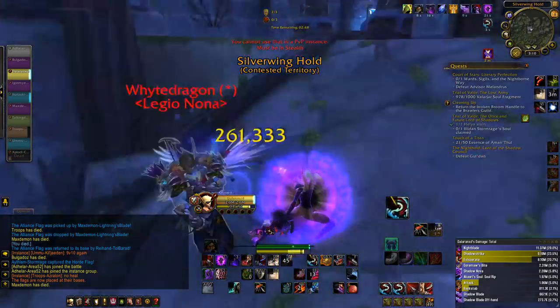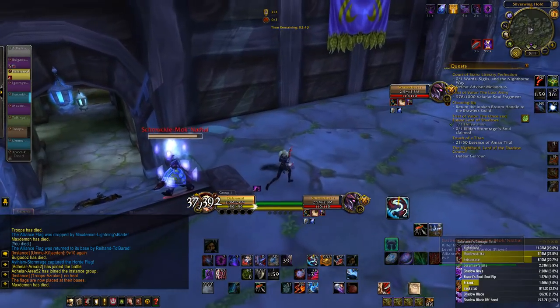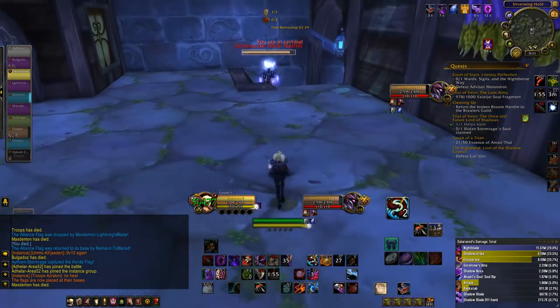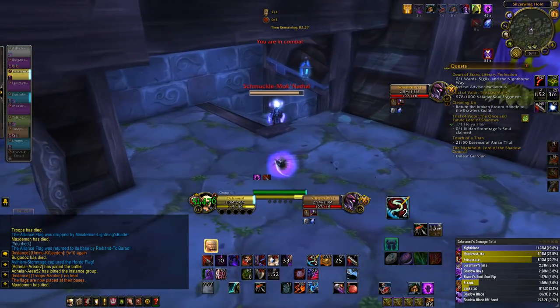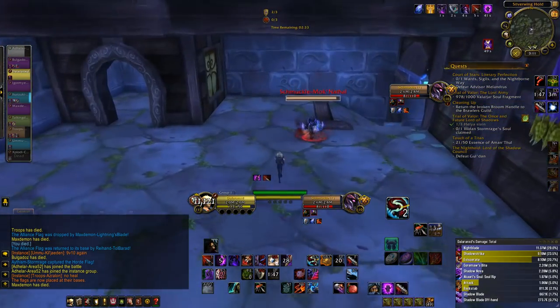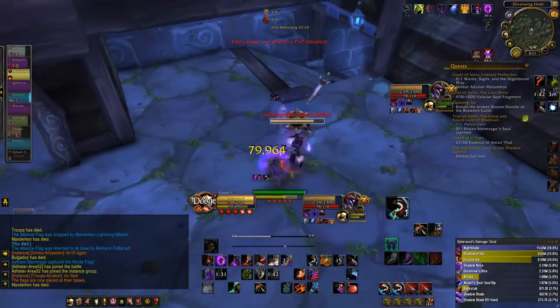I ran multiple tests in BGs and I only had to take a few to see that the damage increase isn't there. First of all, I noticed it wasn't there in my tooltip — the tooltip of every spell doesn't actually show an increase in terms of damage. That tells me the damage increase isn't there.